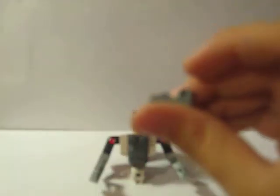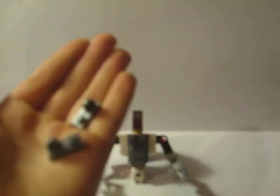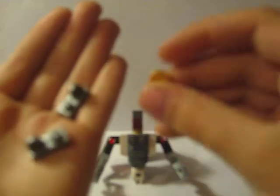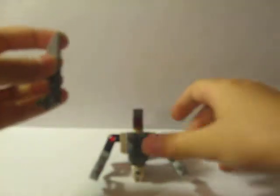Take two of these pieces. Now take two of these pieces — a rather rare piece too. And two of these pieces — you can find this in LEGO Ninjago and some other series. Grab that piece to here, and here like so. Now your foots is ready.